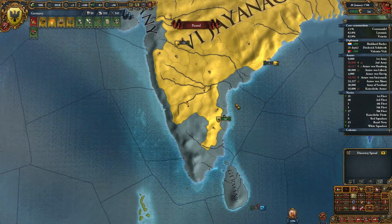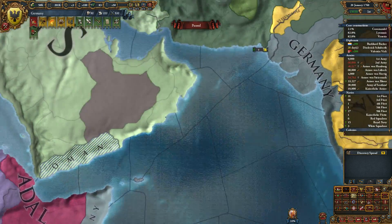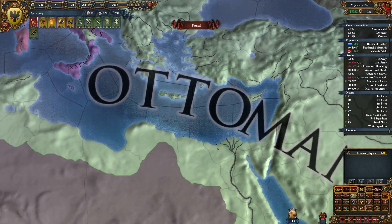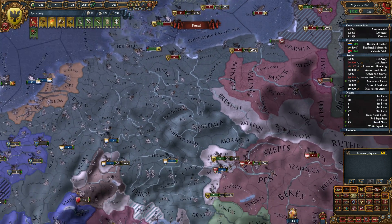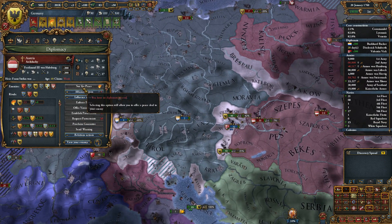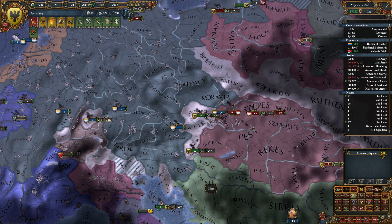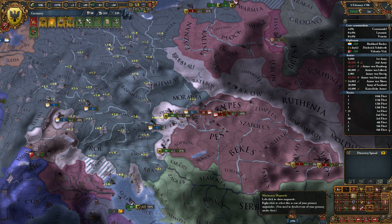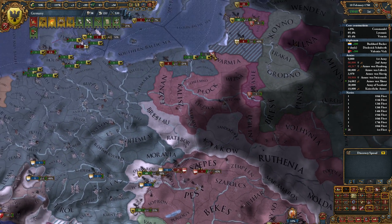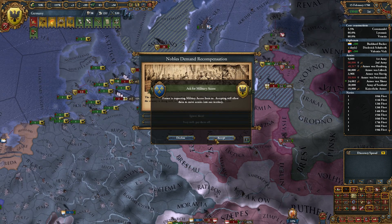This war over here — Austria. I have no diplomats for 30 days, I cannot peace out. Austria is at medium, they should accept right about now, and if not it should be soon. I need to clear out Russia — that will be my next goal. Friends — sure, I'll give you military access friends. I'll lose the stability.